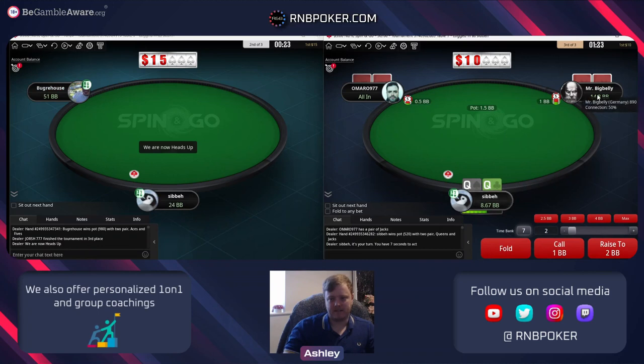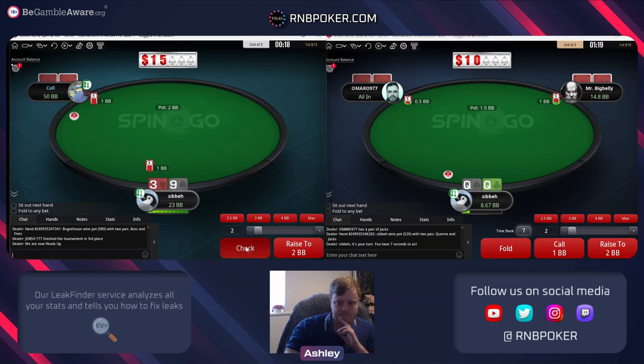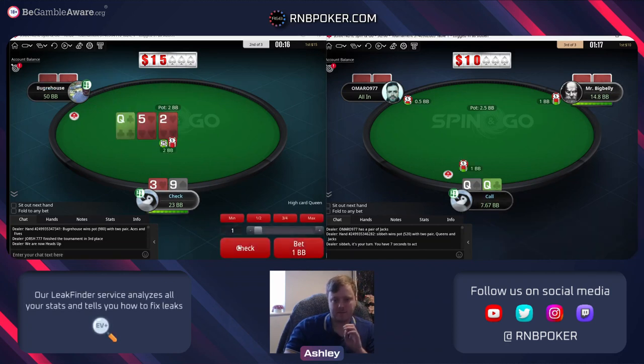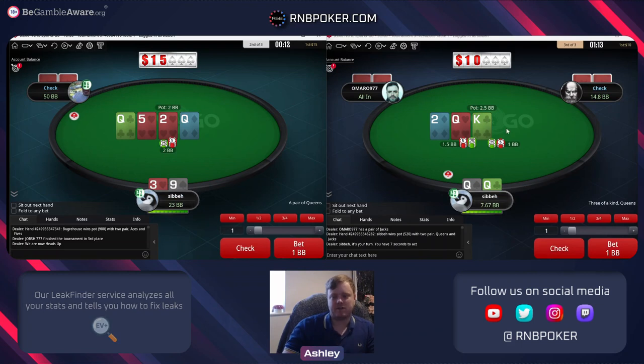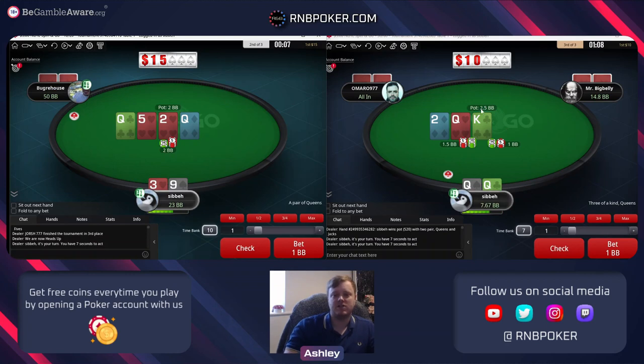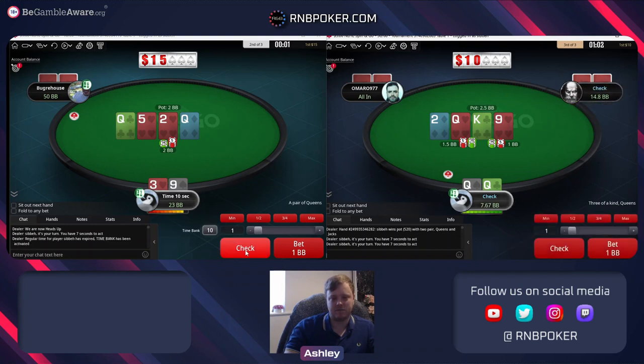We could limp and guarantee we play against this player who is probably recreational, and I think that's going to be the best play here. A board where if he's got a king we're always going to get the stack anyway, so betting will mainly be to target a two. The board's so disconnected that we're going to have extremely high fold equity, but I'm going to check and give him a chance to actually hit something.